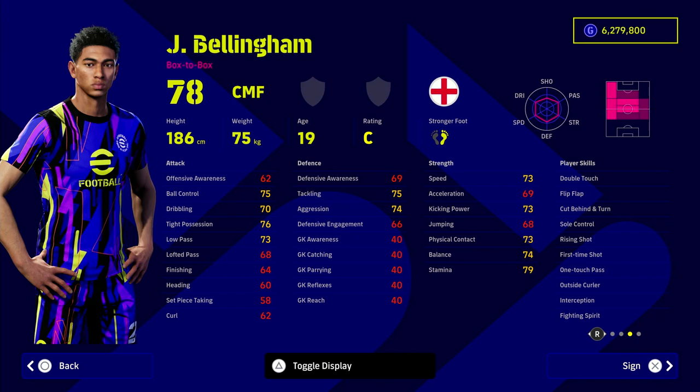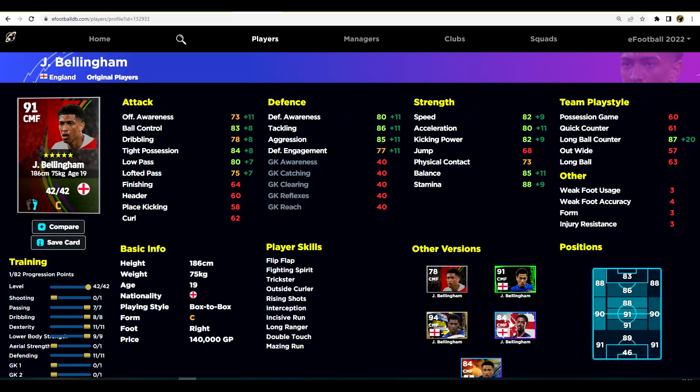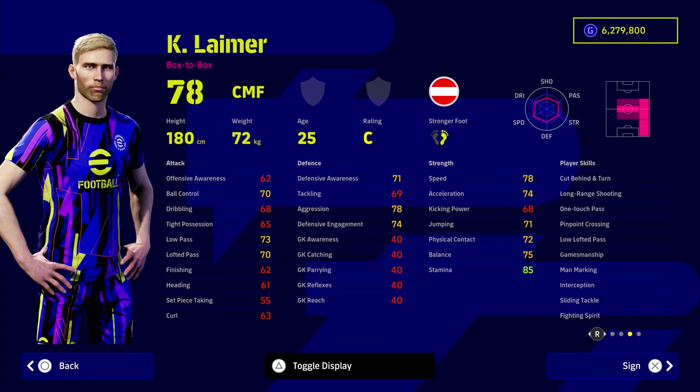Bellingham is one of the most prized possessions in football right now — one of the hidden gems from the start of eFootball 2023, harder to find back then because he didn't have a club. He needs no introduction — one of the best players in the world, had a great World Cup, and will keep attracting attention. He's probably due a big move. At 140,000 GP with those stats and unwavering form, he's one of the best players in the game.